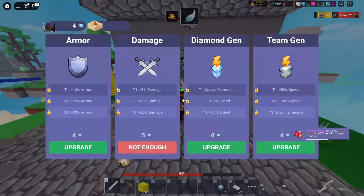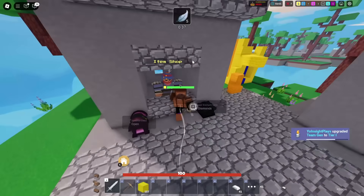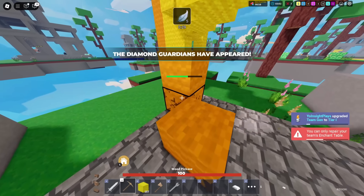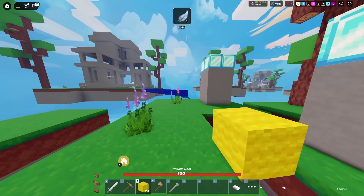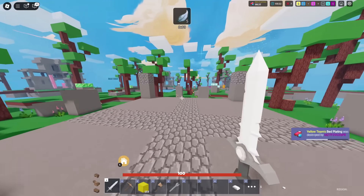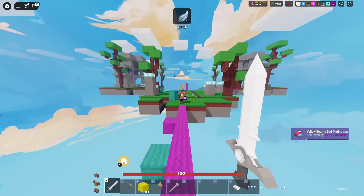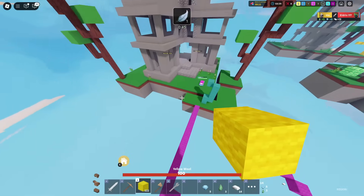The insight has returned — can you believe it? You can upgrade the team gen: diamond gen, damage, and armor. There's only three tiers now which is so much better — before there were so many tiers it was confusing. And there's a repair tool — you can repair blocks, just like that. Long overdue. I've got 11 seconds to kill this guy but he's running and I'm gonna lose my stack.